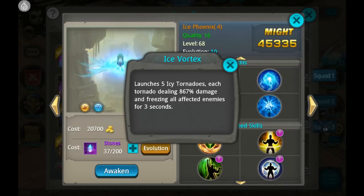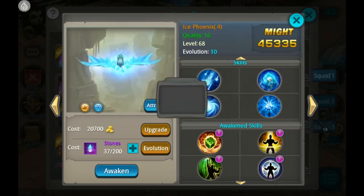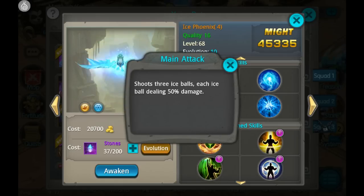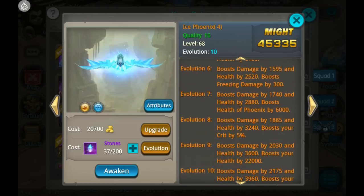Ice Vortex: massive AoE damage at 867 percent, and it shoots out five tornadoes. So if Ice Phoenix is close enough, it can hit all enemies with all five tornadoes and deal so much damage — crazy damage. This is what's so awesome about Ice Phoenix.